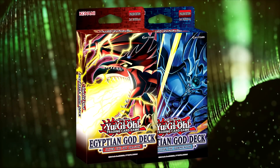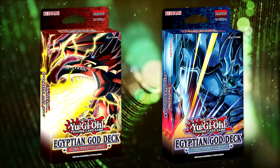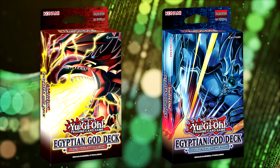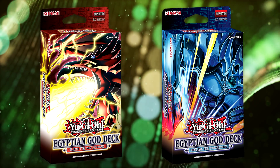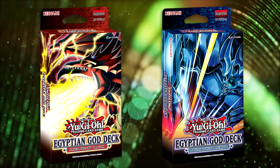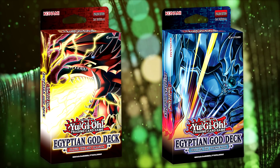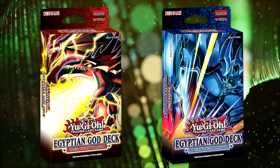About a week ago, Konami revealed the Slifer the Sky Dragon and Obelisk the Tormentor structure decks, and that was a pretty big moment. This is how we are getting those OCG Prismatic God Box cards in the TCG, which is obviously very exciting. It's a pretty cool idea. I personally will miss having a TCG equivalent of the Prismatic God Box, but I still think these will sell very well and people were really excited when they saw the announcement.